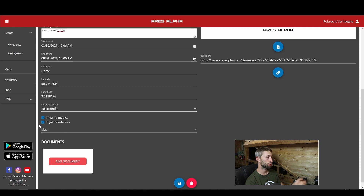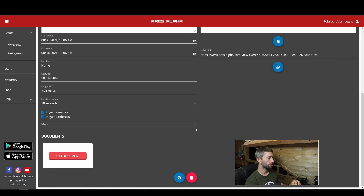The next thing is the checkboxes for in-game medics and in-game referees. In-game medics will receive notifications through the app. I'll make a separate video going into more detail on medics and referees. If you're not sure whether you'll use them, just check the boxes — if you don't want to use them you don't have to. If you want to use them and already set up your game, you can also enable them while the game is running.